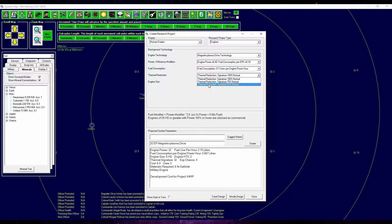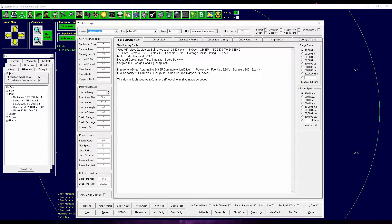I also researched some thermal reduction signature, but that just increases the cost. I don't think that's necessary for a freighter to be stealthy or harder to detect by thermal sensors. So we're leaving that as is, and going for the biggest hull size we can get. Now we have a 300 engine power engine. If you look at our old one — the Atlas MK1, that's the test version — it has the McDonnell Bryan Aeromarine 240. So we add another 80 engine power. I think it's worth it to upgrade.